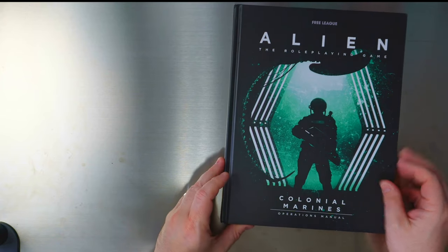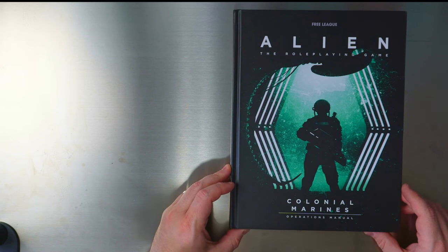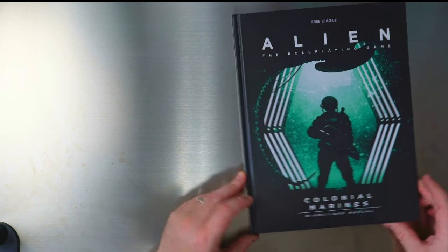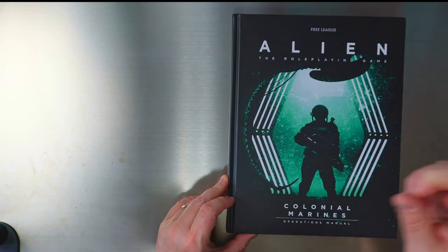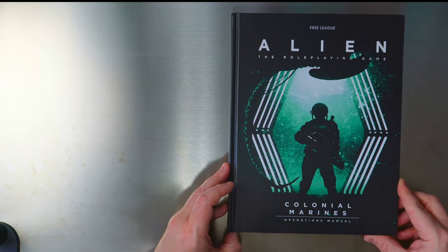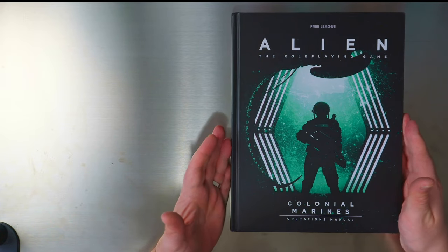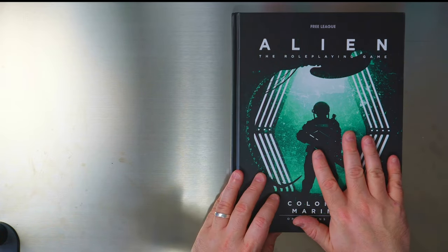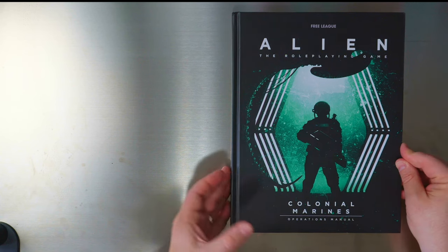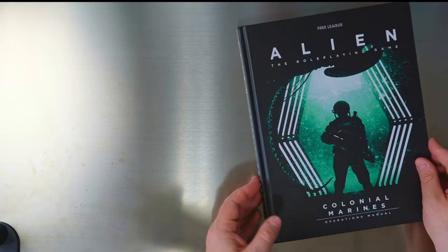Hey everybody, welcome to Adventures with Peps. We had so much fun last week unboxing the Aliens: This Time It's War by Leading Edge. Decided to carry on with Aliens on Sunday, and this time we are going to go through the RPG Alien: The Colonial Marine Guide.